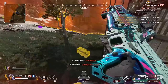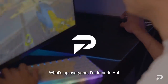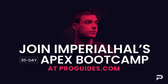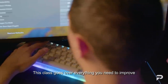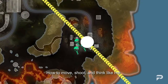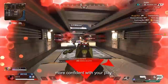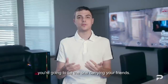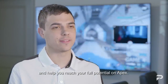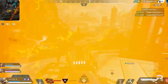Before we move on to the rest of the picks, there's only two weeks left to get your spot in Imperial Howl's boot camp — a top pro Apex Legends class covering everything you need to improve across every aspect of the game: how to move, shoot, and think like a pro.